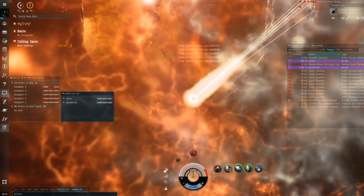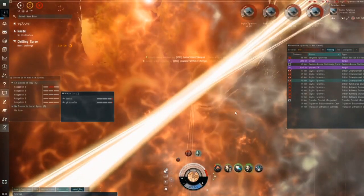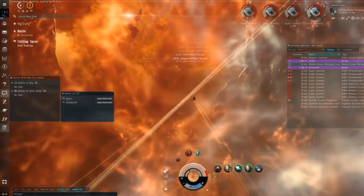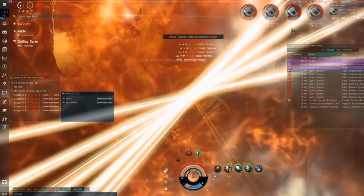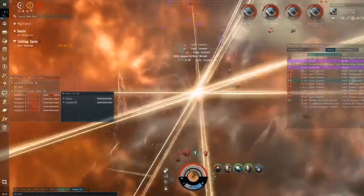We're going to get transversal. The Kryptus is shooting from up here, so we'll go in at an angle to kill the entanglers and null charge first. The entanglers will slow you down and you might take a couple shots from the Kryptus — he can be very scary. We're also going to avoid the blue cloud because it gives you 300 signature radius, making you much easier to hit.